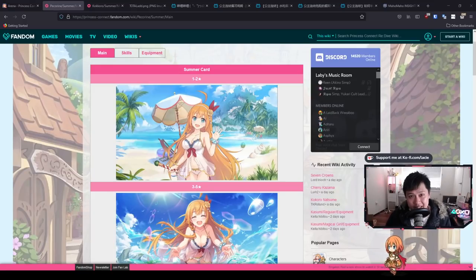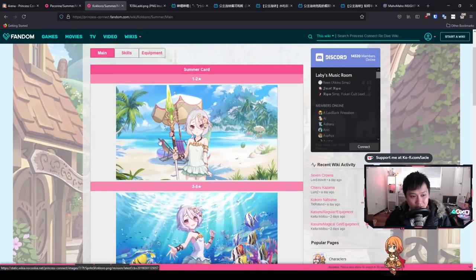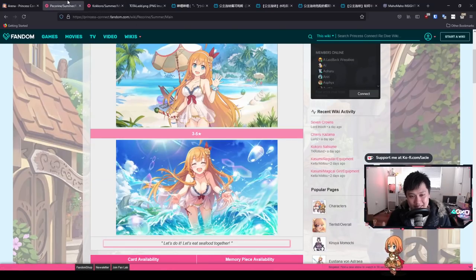Hello, welcome back to another Princess Connect video. My name is Lace and today we are going to be talking about our new limited summer characters. We've got summer Pekran as well as summer Kokoro. In this video I'll be taking you through their skill sets, their attributes, and their actual usefulness in arena and clan battle.